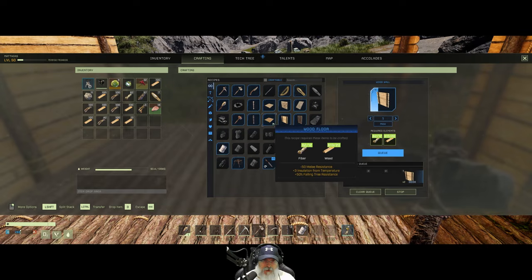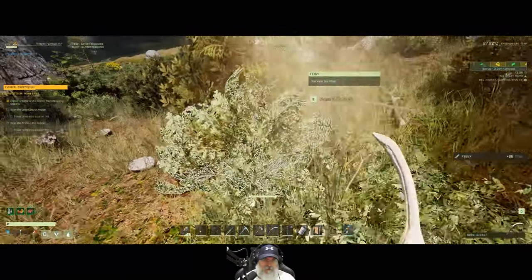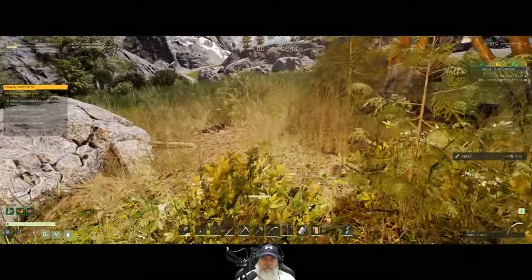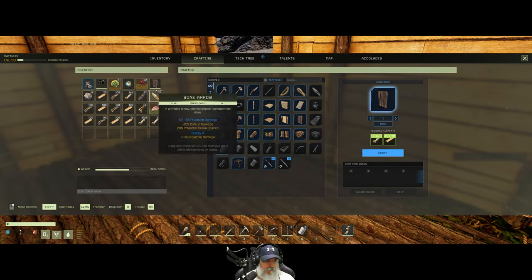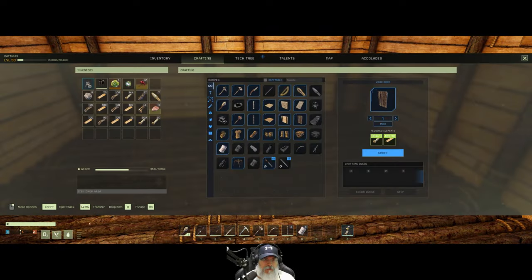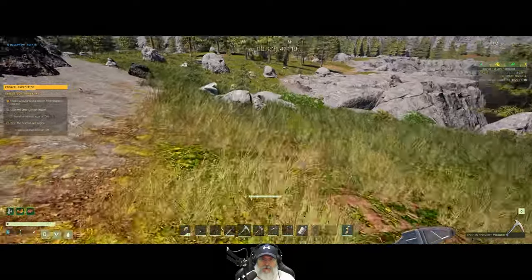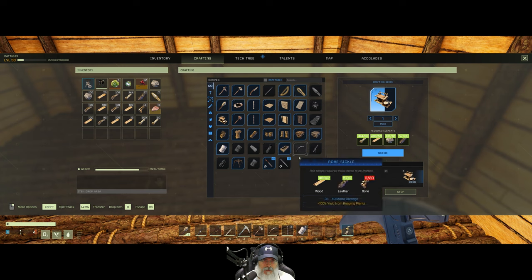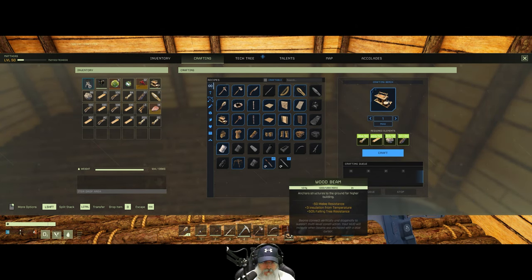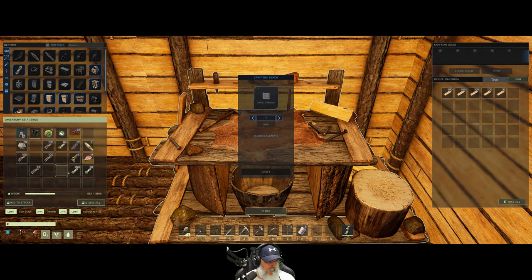We need two more walls and four ceilings — looks like we're going to need a little more fiber for those. Very good. Now the next thing we want to do is make ourselves a crafting bench — we need one piece of stone for that. We're also going to want to make a basic furnace and the herbalism bench and all of that stuff, which we will make from here on the workbench.